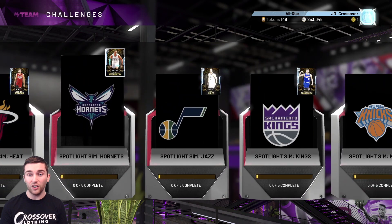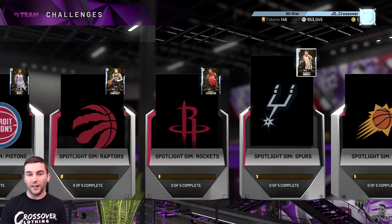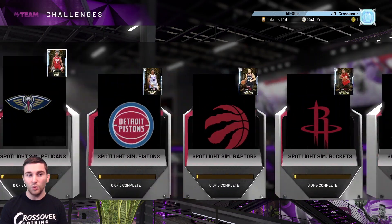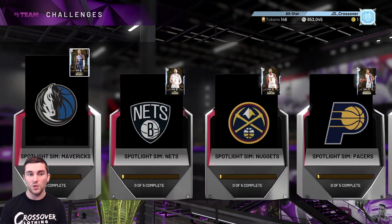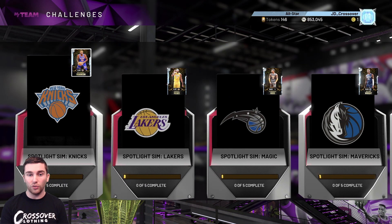The second point guard I'd recommend is Dejounte Murray from the Spurs - also a really nice card, 6'5", very similar to Brogdon but I think Brogdon has better badges and a few extra stats. Both those point guard cards are so damn good. All of these cards are very good overall - none of them are really unusable, except sadly Terrence Ross, who doesn't have Clamps, making him pretty much unusable for competitive play or MyTeam Unlimited.